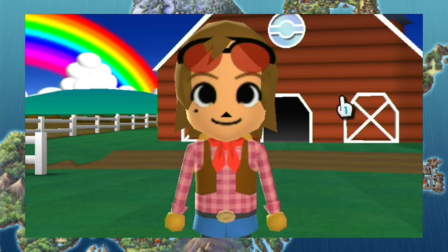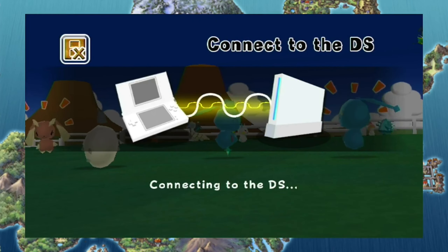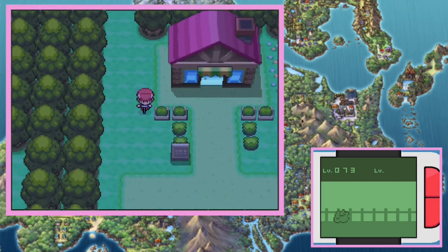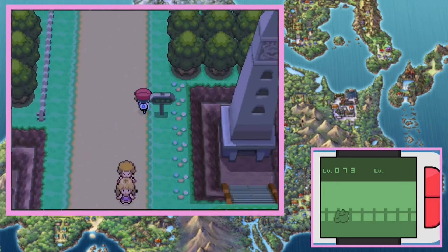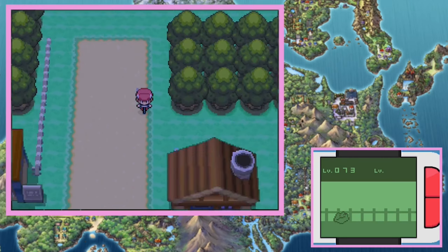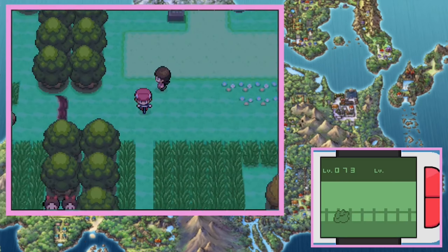After getting all of the remaining Sinnoh Pokémon, another major hurdle arises: gender forms. As of Gen 4, 93 Pokémon, not including Nidoran, have new forms based off of the Pokémon's gender. This creates a nightmare for my rules. I wanted to catch every Pokémon in the games they were introduced in, but every form also needs to be caught in the game that form was introduced in.